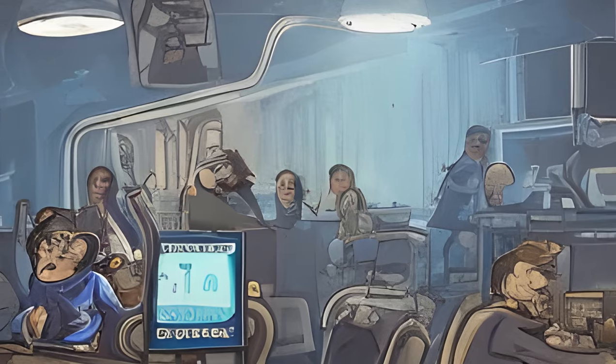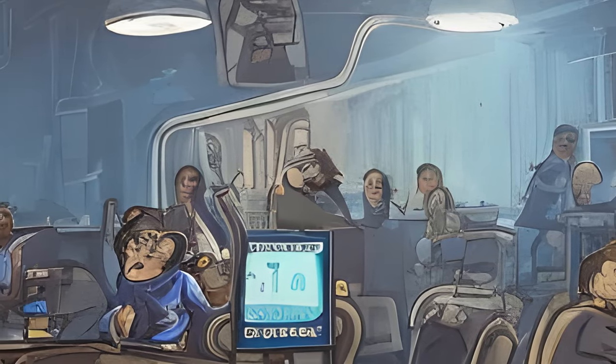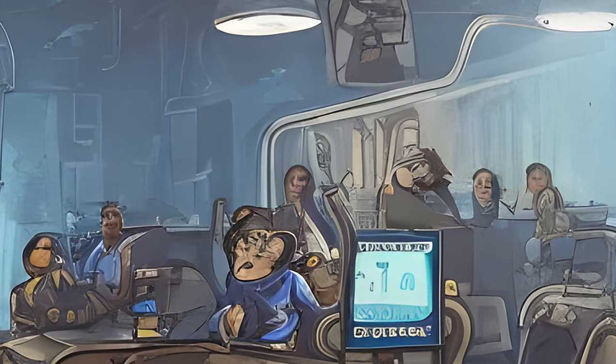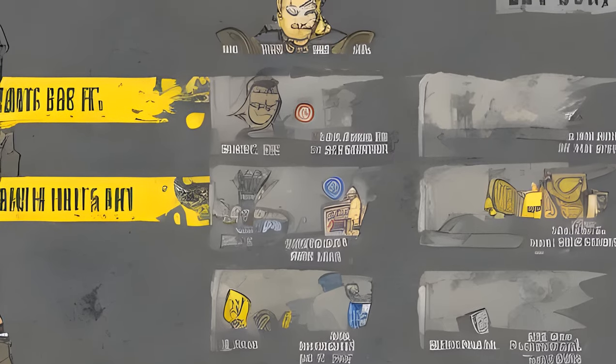Players had the opportunity to change their card selections prior to the round starting. While the player character was able to explore Vault 51 while waiting in a queue for a match to start, the player character was not able to change their perk card selections during the match itself.